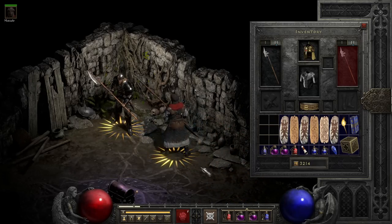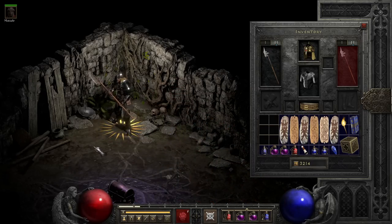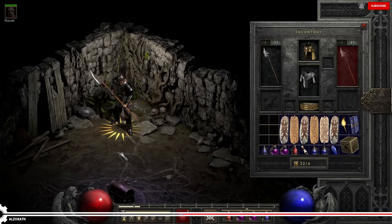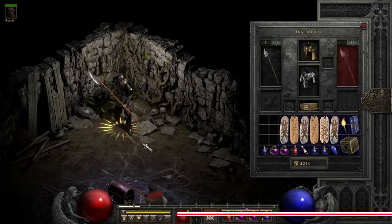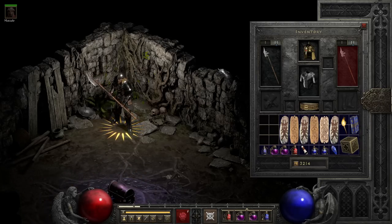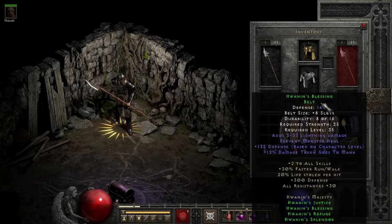Hwanin's Majesty is an interesting case of a mid-level set that actually has some utility, unlike the similarly statted Elite sets. This is mainly due to the fact that you can start equipping it in early Nightmare when there's only a handful of potential competitive options, though you will want to eventually upgrade off of each part of this set at some point.